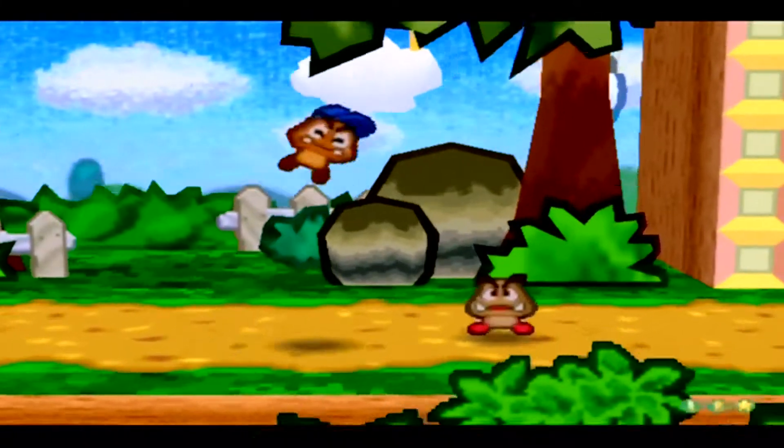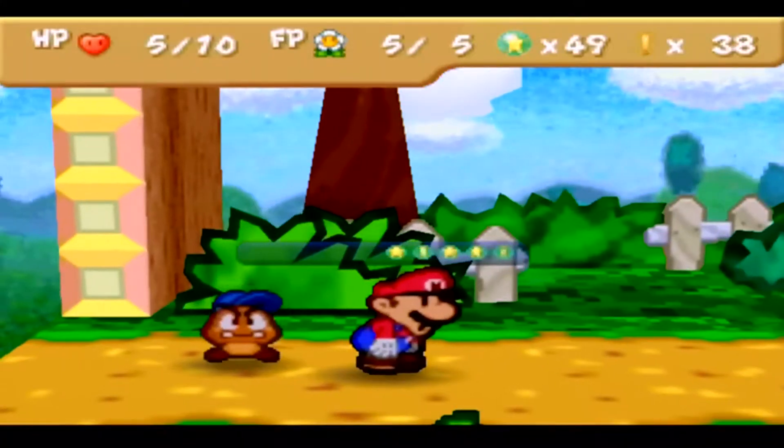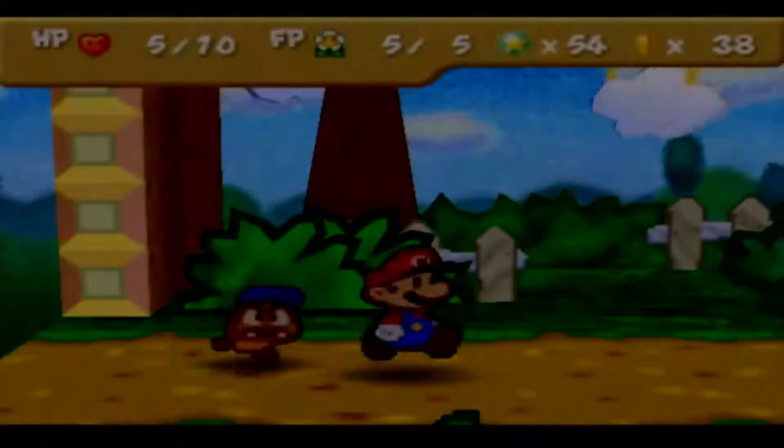You can also jump on their heads once the spike is gone. Nothing very special about Goombas in general — all these Goomba types are fairly simple enemies that can be beaten within a turn.